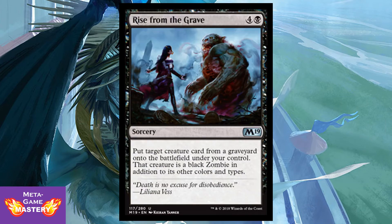Rise from the Grave is being reprinted. It's 5 CMC — 4 colorless and black — for a sorcery. Put target creature card from a graveyard onto the battlefield under your control; that creature is a black zombie in addition to its other colors and types. We're seeing a lot of reanimate effects right now, and this is just a classic reanimate card. Not super cheap, but it does allow you to cheat something into play and synergize with your zombie tribal.